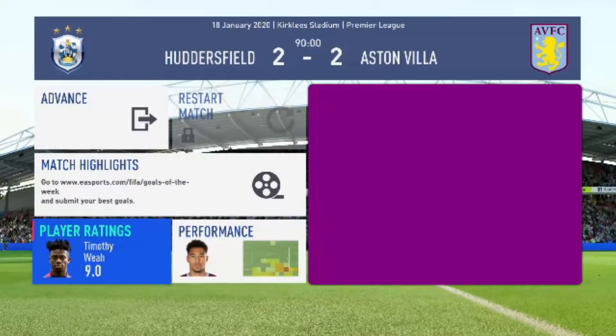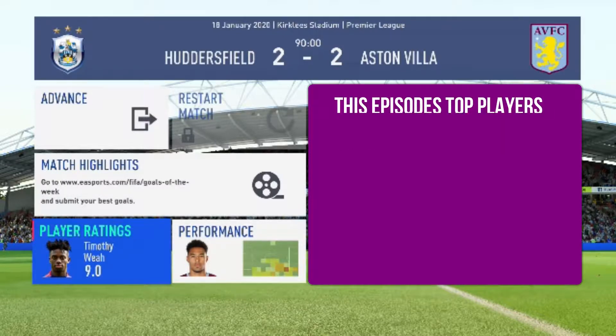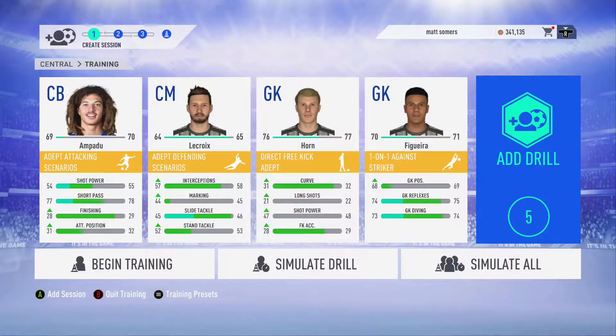It's another draw and in this battle for relegation I think that's going to count when we get to the end of the season. Weyer was really the only player that stood out - he got an extra 10 points, taking him to 26 points with an astonishing lead over everybody else. Smith Rowe is the next player up with just eight points.